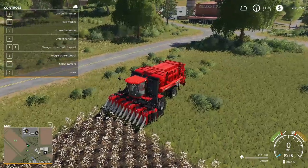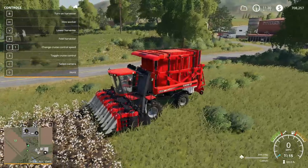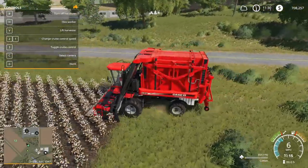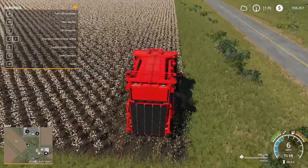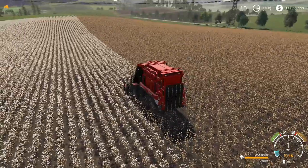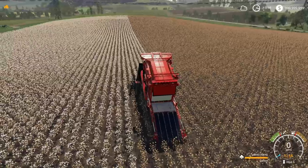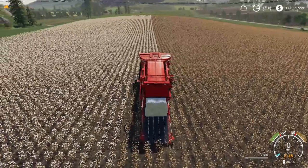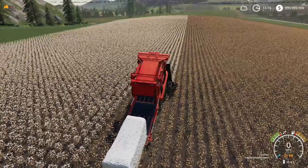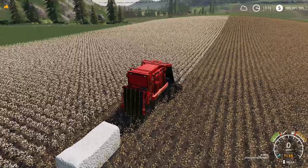Once at the field with the harvester, unfold it, then lower it, turn it on, and drive straight. I like to hire a worker. AFK farmers, you're going to love this — you do not need to do anything. Just hire a worker, let it go. It's going to fill up, drop its bale on the floor — one big huge cotton bale — then rewrap itself and keep going. Just set it up and go.